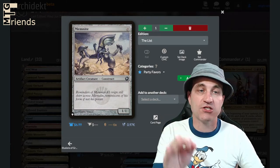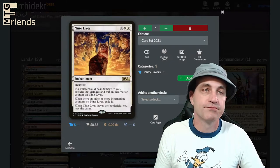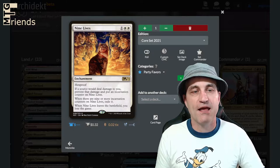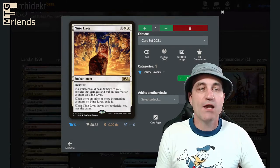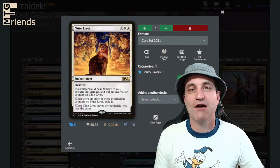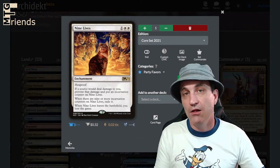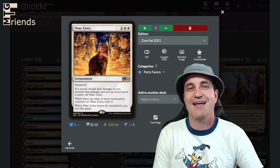Memnite — a great little 0-mana 1/1 drop that costs you nothing to drop it, then pass it off and swap with something groovy on the other side of the play field. Nine Lives — this one is absolutely unequivocally hilarious in this build. It's a 3-drop enchantment with Hexproof. If a source would deal damage to you, prevent that damage and put an incarnation counter on Nine Lives. When there are 9 or more incarnation counters on it, exile it. When Nine Lives leaves the battlefield, you lose the game. So you play this and then you pass it off. Remember it doesn't have Shroud — it has Hexproof — so they can't target it but you can. Just make sure it gets off your play field and onto someone else's.